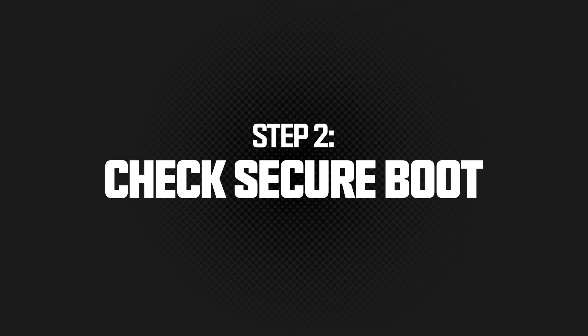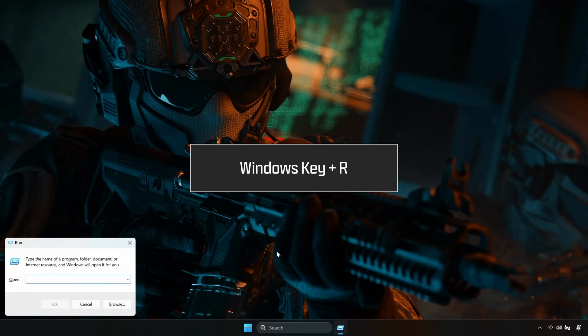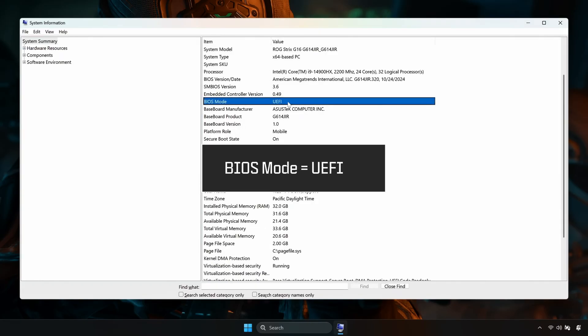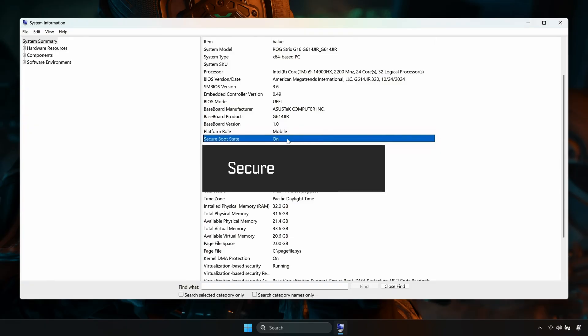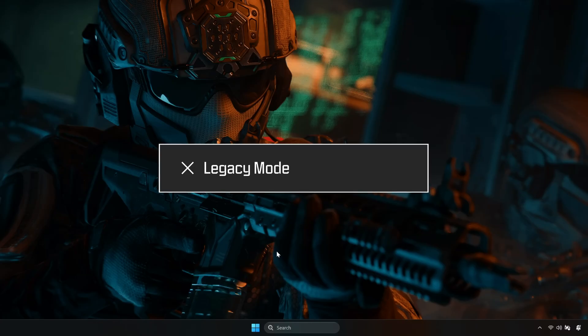Next, let's check your Secure Boot status. Press the Windows key and R. In the pop-up, type msinfo32. Scroll to your BIOS mode and confirm it's listed as UEFI. Next, look for Secure Boot state — it should say on. If BIOS mode is legacy or Secure Boot is off, you'll need to change those settings in the BIOS.